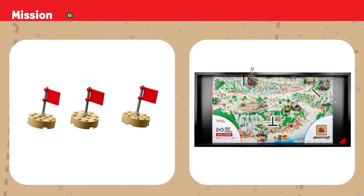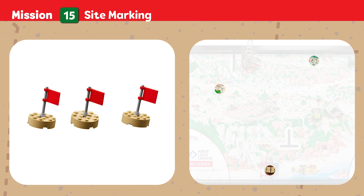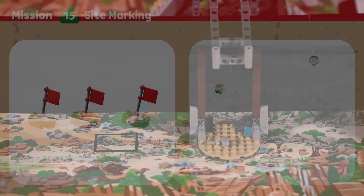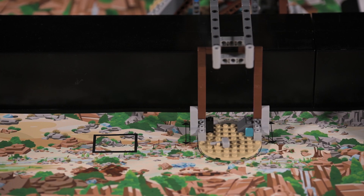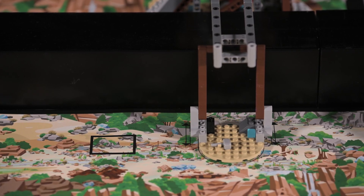Mission Fifteen: Site Marking. There's so much yet to be discovered at this dig site. Place flags to mark locations for further study. Points are scored if sites have a flag at least partly inside and touching the mat.